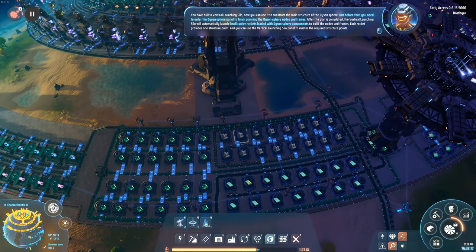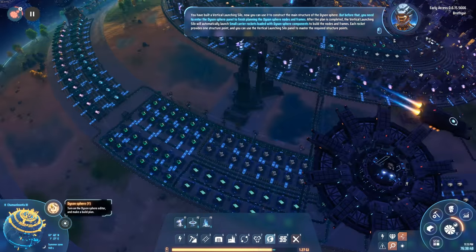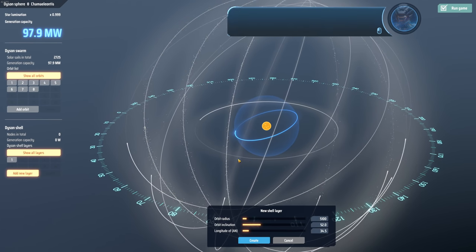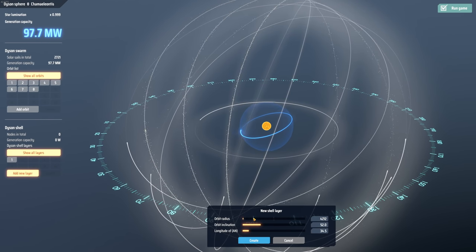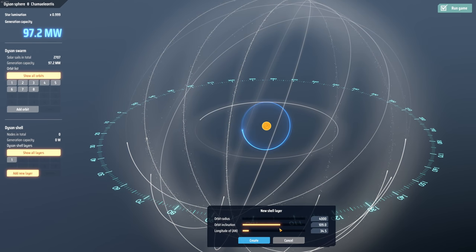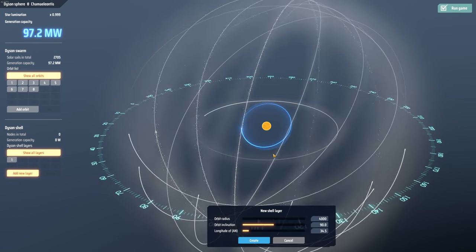You have built a vertical launching silo — now you can use it to construct the main structure of the Dyson Sphere. Inside the Dyson sphere interface I go to add a new layer and configure the radius and orbital incline. I set the orbital incline to 90 degrees — straight up and down.